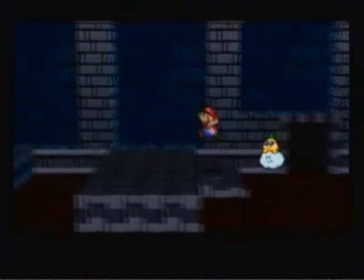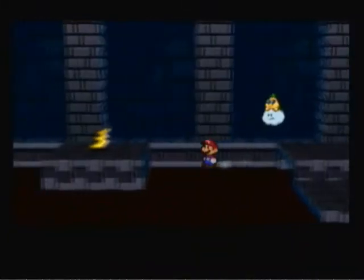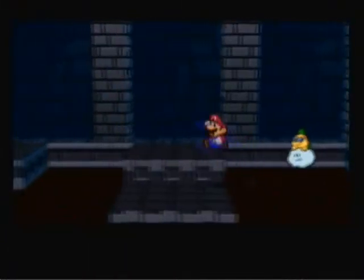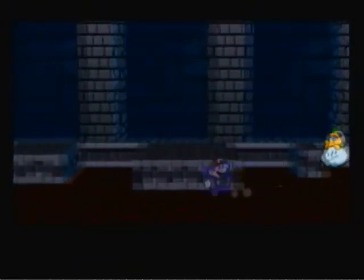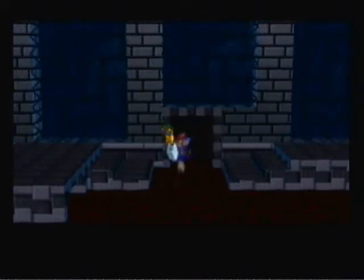Worst that can happen is you just blow up for no reason. 'What's this button do? Boom!' That's a Dexter's Lab reference — Dee Dee would always push a button saying 'what's this button do?' and then everything would break.